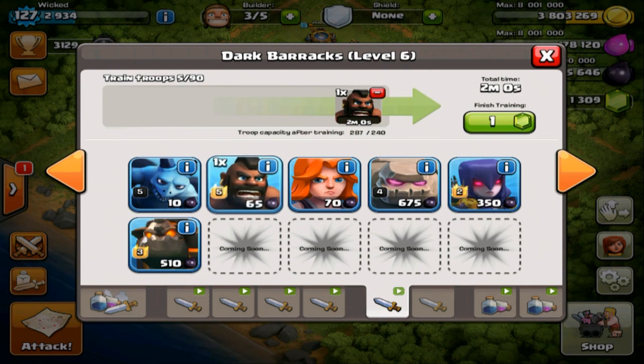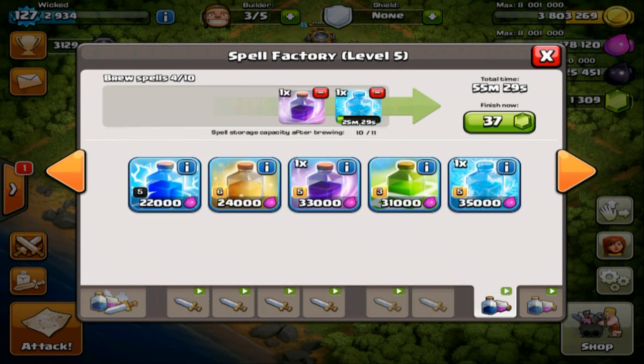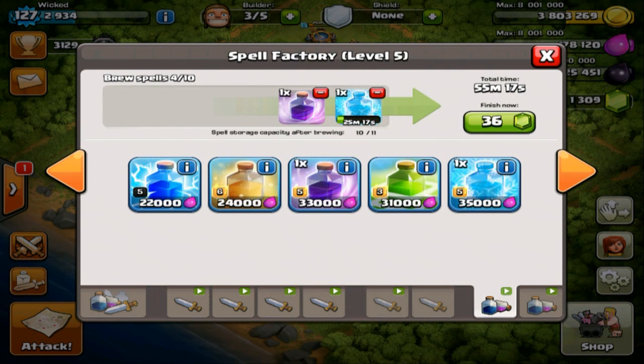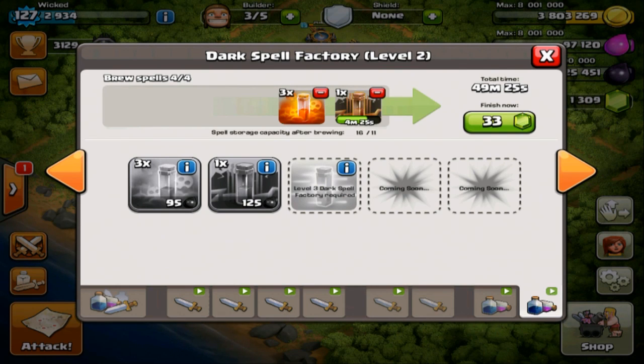These two across here are your dark barrack troops, and these other two spell sections are the elixir spell factory and the dark spell factory. I've already got two spells from the dark spell factory. What I like about this is you can queue as much as you want, even without using all those spells yet in an attack.